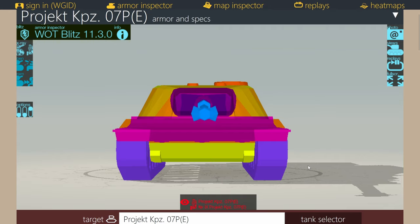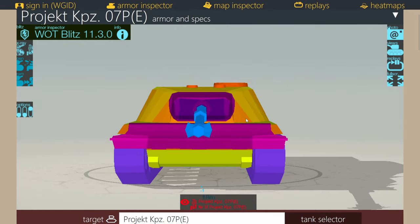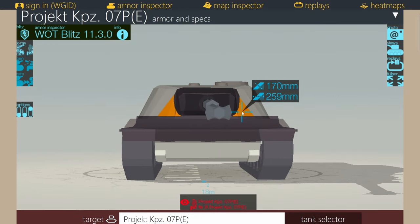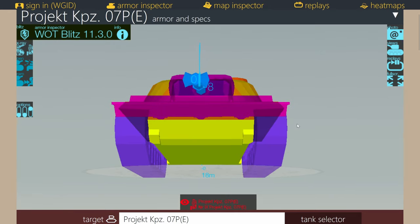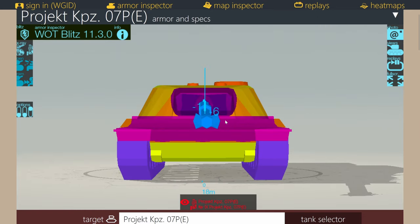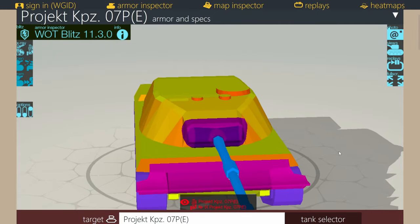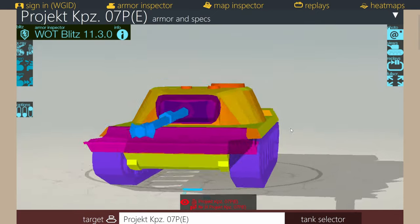We'll classify this vehicle's armor as fair. The lower plate is a weak spot, as on any other vehicle. The upper plate can be penned by nothing, so you should never shoot at the upper plate. The turret can be penned by some Tier 8s in the plates around the gun mantlet, and the outside can still be penned by some Tier 9 and Tier 10 premium rounds on flat ground. The cupola on the back isn't really worth shooting at since that side of the turret is pretty much the same thickness. Using the 8 degrees of gun depression, you can hide the lower part of the turret — its biggest weak spot.